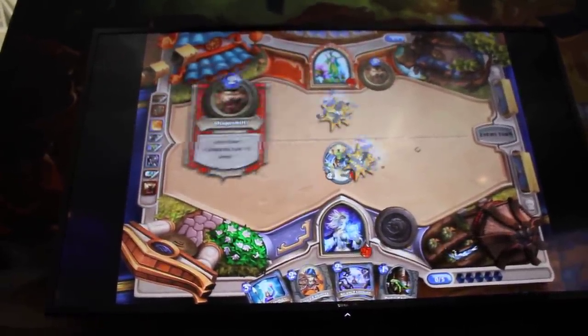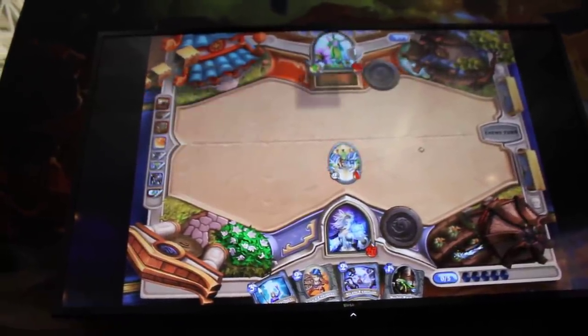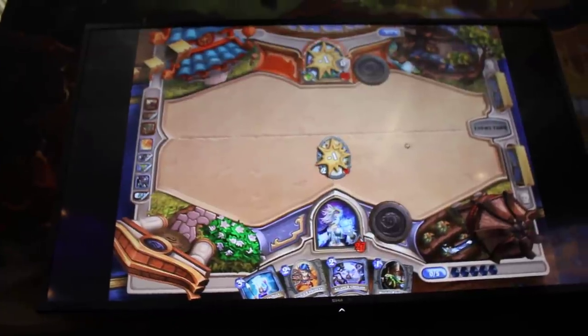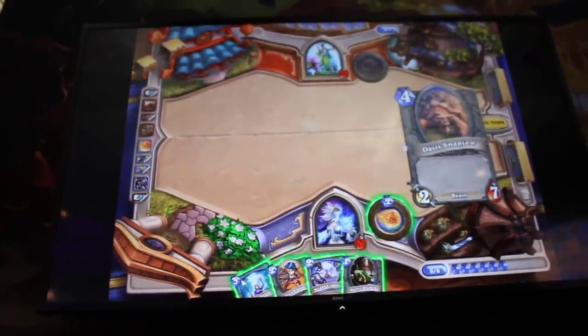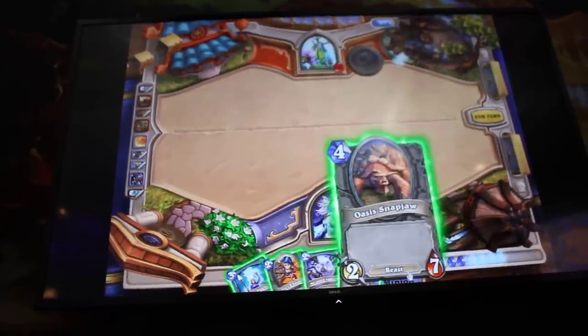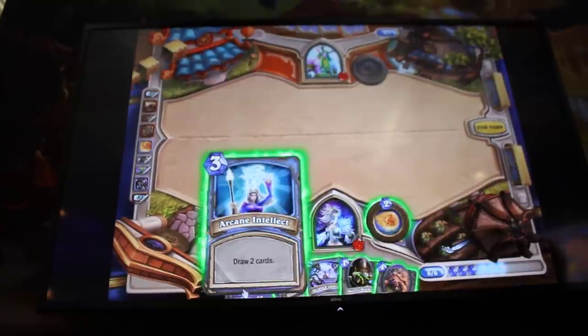So he plays a Stonetusk Boar there at the top, uses it to charge and attack that Wolf Rider. Then, a good play there, uses his hero power to attack the Rayleader. If the Rayleader had attacked the enemy hero instead, and had used his hero power on the Elven Archer, he would have been able to survive an attack from the Druid's hero power.